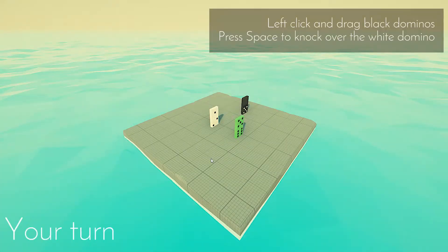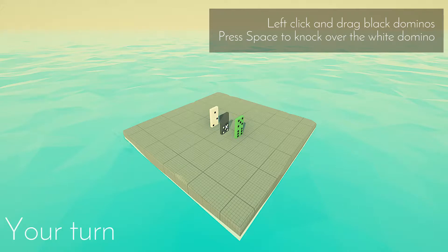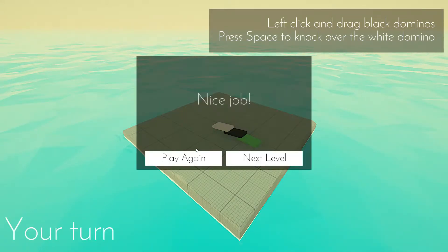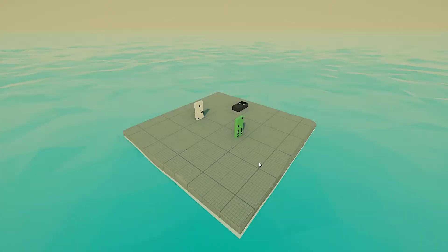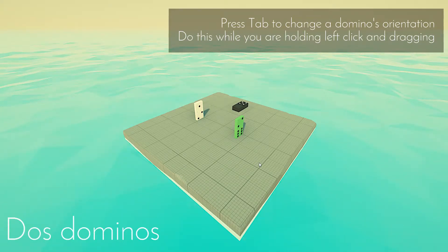Left-click to drag black dominoes. Press space to knock white dominoes — I guess you just do that. Tab to change orientation. Do this while holding left-click and dragging. Okay.